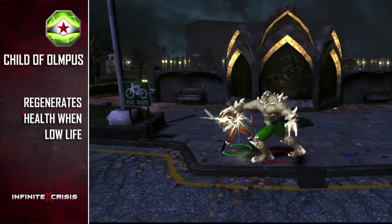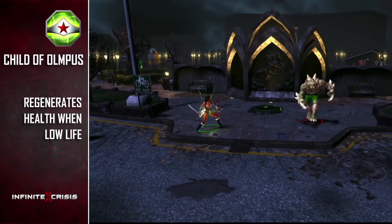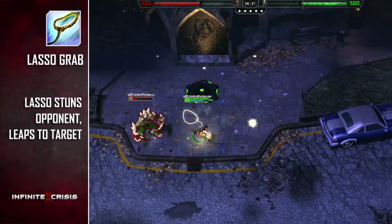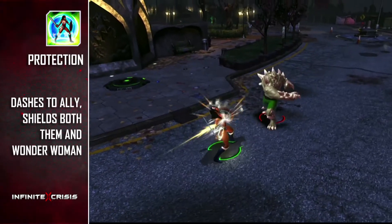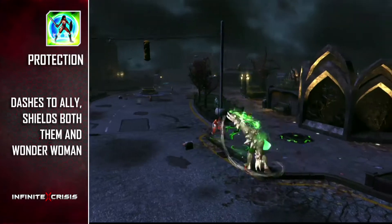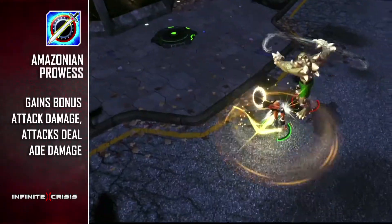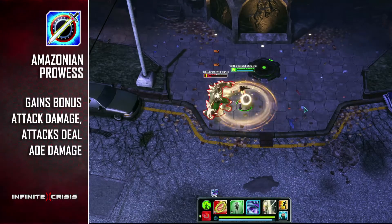Her passive is Child of Olympus, regenerating a significant amount of HP when her life drops below 25%. Lasso Grab launches her Golden Lasso, stunning her opponent as Wonder Woman leaps towards them. Protection provides you with a shield when activated, but can also be used on an ally to dash to their location and provide them with a shield as well. Amazonian Prowess gives you a bonus to attack damage and causes your attacks to deal AoE damage when activated.